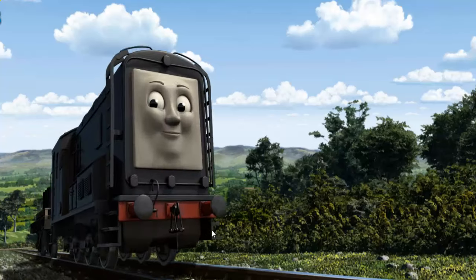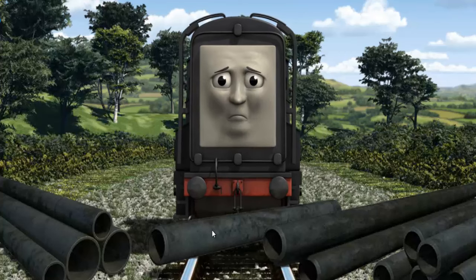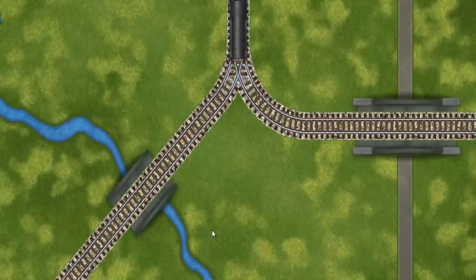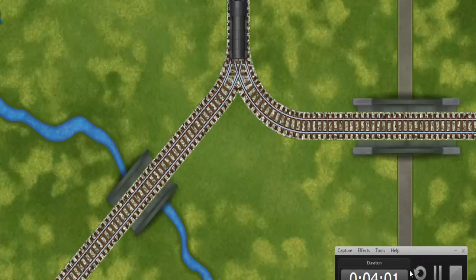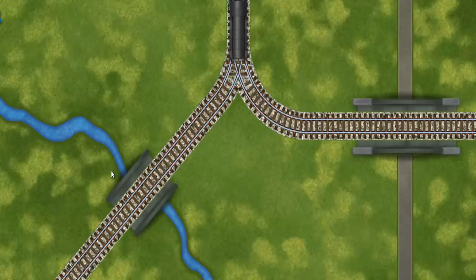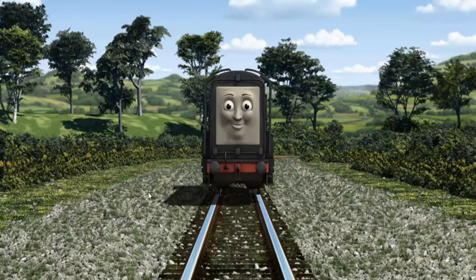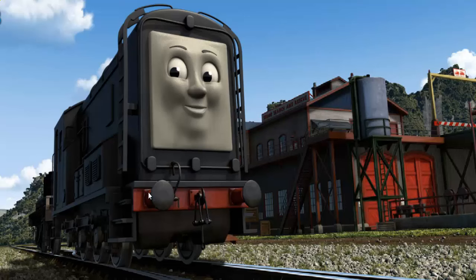Diesel set out for the Sodor Search and Rescue Centre. Suddenly, Diesel had to stop. He would have to go another way. Help Diesel find the track that goes over the shortest bridge. All clear! Diesel arrived proudly at the Sodor Search and Rescue Centre. With your help, he was a really useful engine.